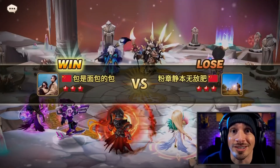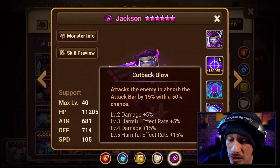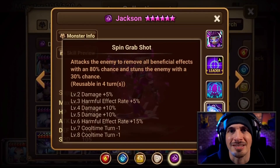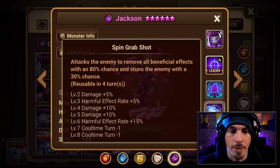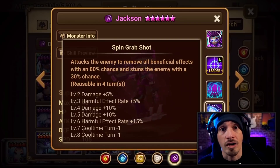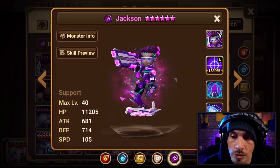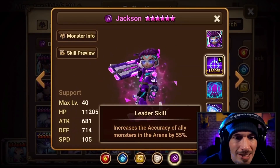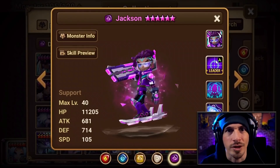He's a solid, solid unit now — pretty high on the tier list. Here's a little recap of the rest of the skills. The first skill is just a little bit of attack bar absorb. The second skill is the same as the Miles water one — just a strip and a stun, which is nice. If he cuts in, he can strip and stun, reusable in two turns. Then there's the passive we already talked about, and the accuracy leader skill at 55%, which probably won't get used much if you're going with speed.